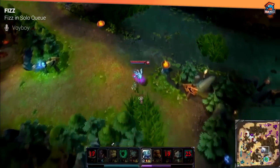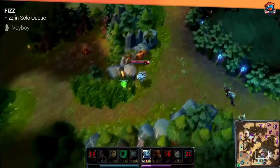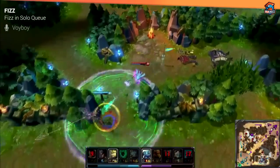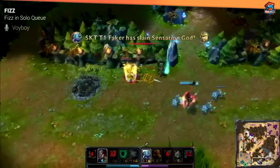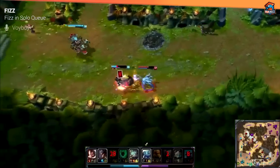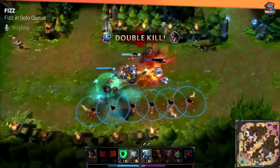Fizz is really strong in solo queue right now. He's not played that much, but he's very strong, and this means people are not that used to playing against him. He can do really well against any lane matchup as long as you play him well enough, and his late game is one of the best out of all assassins by far. He can carry a game on his back if he gets going, and he has a very high skill cap, so he's a very rewarding champion to learn and play.